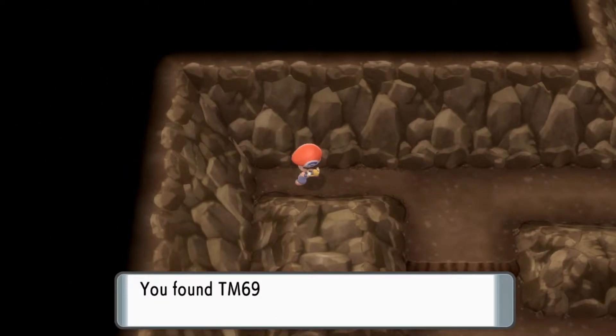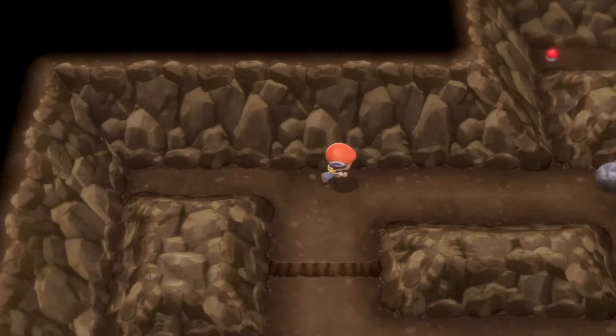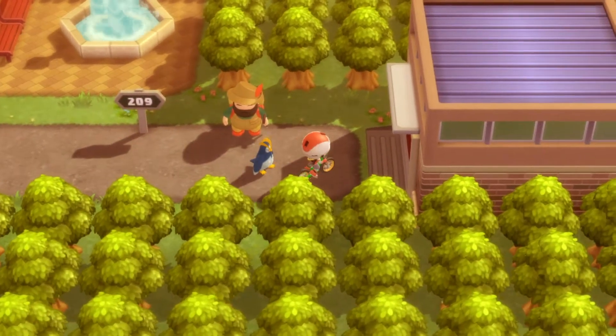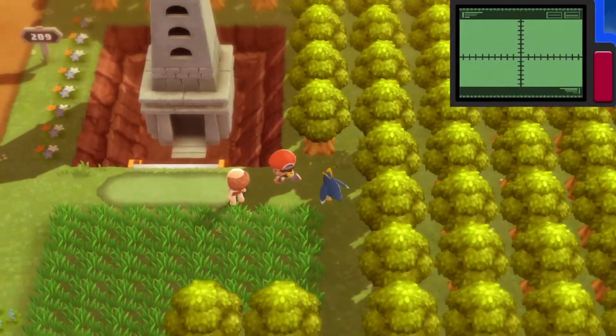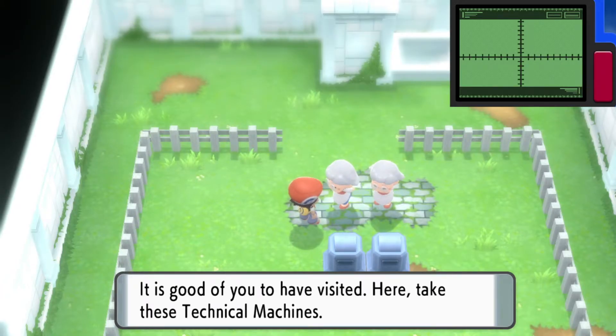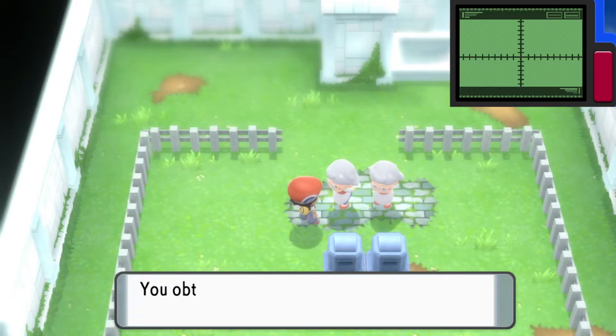You need the TM Strength to be able to move the boulders out of your way, and you actually pick that up relatively early on in the game. You need to head east of Hearthome City, and that will take you on Route 209. You'll eventually work your way over to the Lost Tower, and to pick up the TM, you need to battle your way to the top and talk to the old ladies in the middle, and they will give you the Strength TM — TM 96.